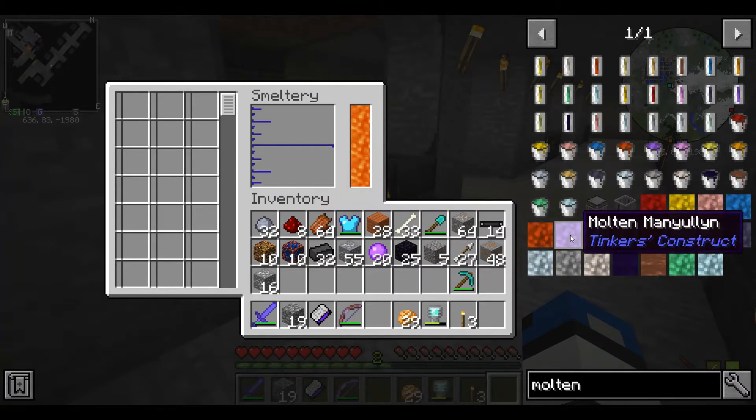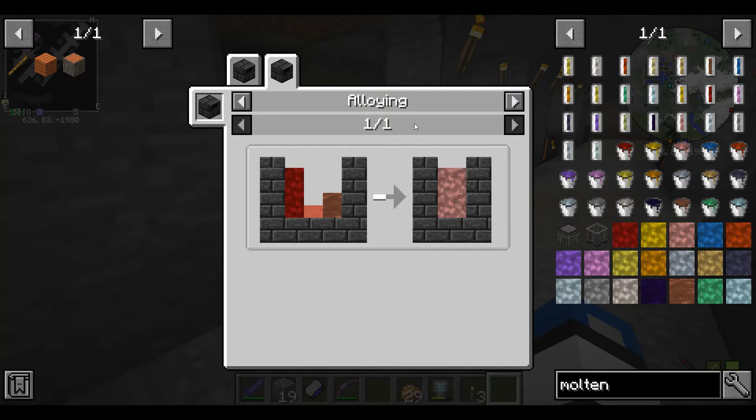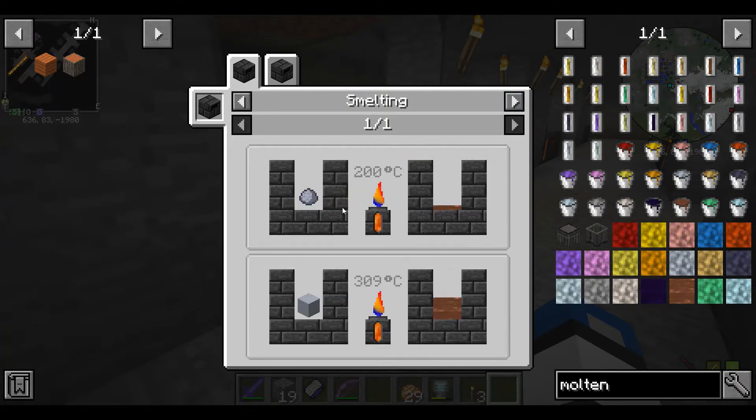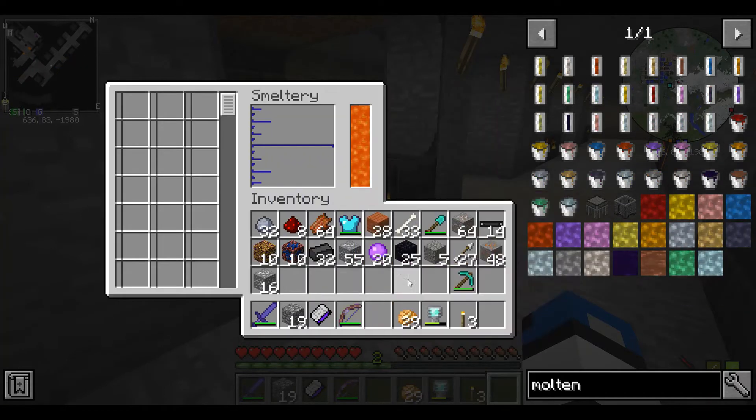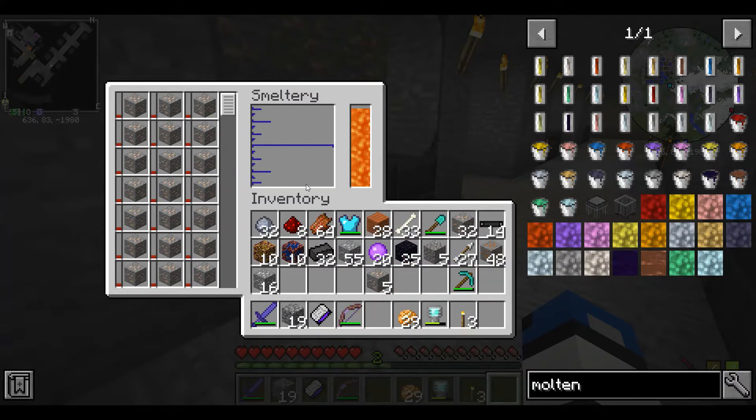The first one we can do is molten pig iron — we did this in a previous episode. Here's the recipe, so I'm gonna chuck in this iron and let that melt down.